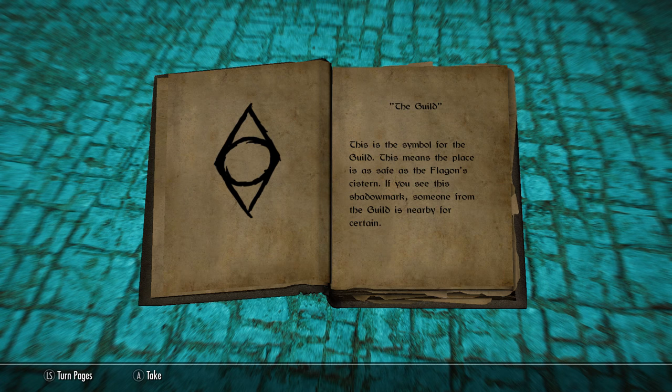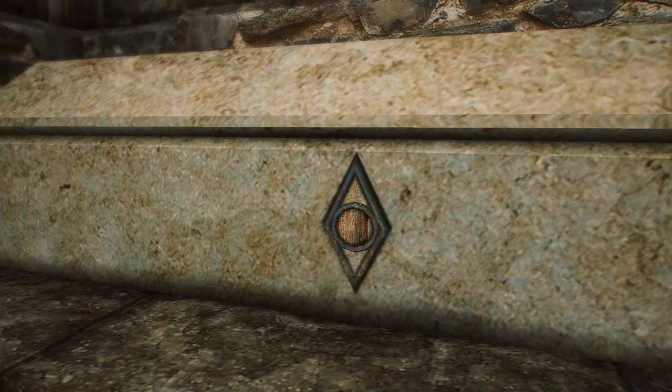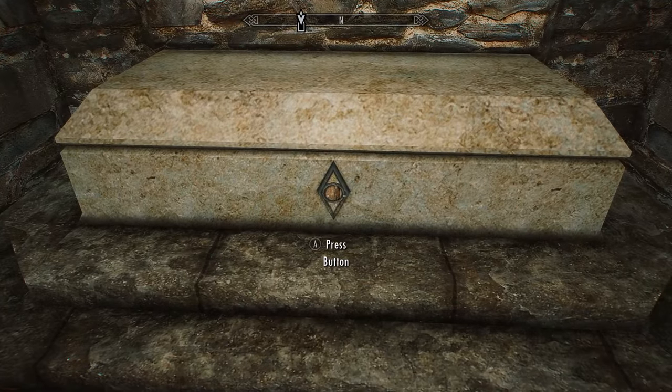The first and most simple one is the Guild mark, represented by a sideways turned eye that almost looks like a hole. This is the symbol for the guild. It means the place is as safe as the Flagon and cistern — if you see this shadow mark, someone from the guild is nearby for certain.